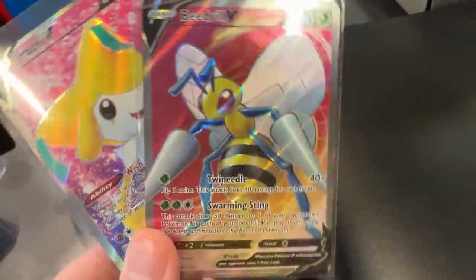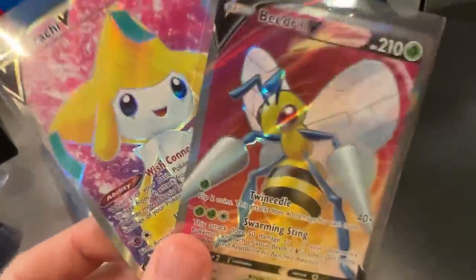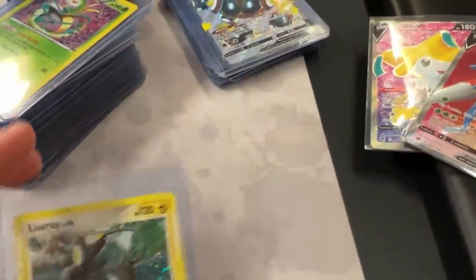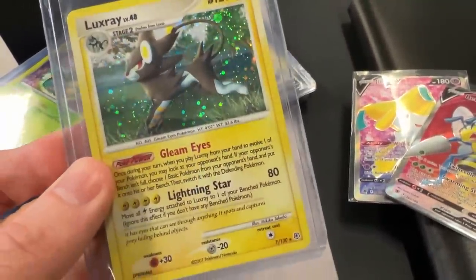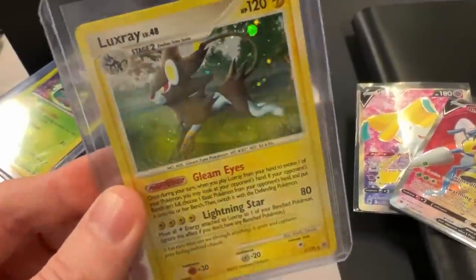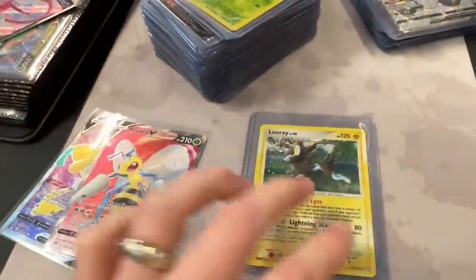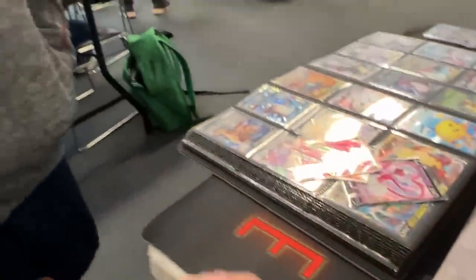So Jirachi V and Beedrill V Full Art have been picked out as the ones that he needs for his collection. And I like this Hollow Rare Luxray right here from the Diamond and Pearl era. So these two for this one. Is that a deal? Boom, it's a deal!